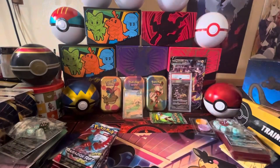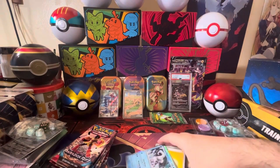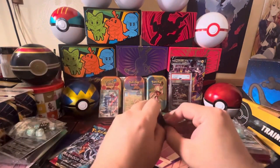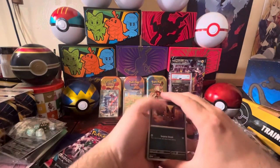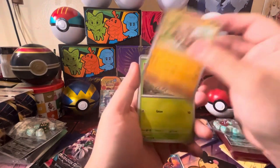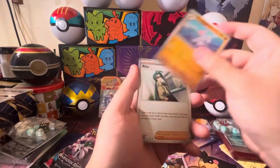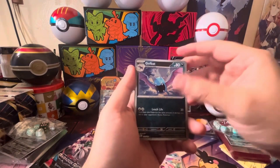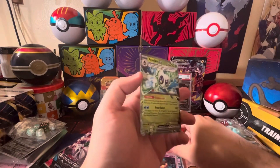We got another nine packs. Let's get straight into it — imagining if we can hit the same amount of hits as we did in the Roaring Moon ETB. These common cards I still need mainly for deck building. We got a Scream Tail reverse, Golbat reverse, Pumpkaboo, and Frostlass EX.